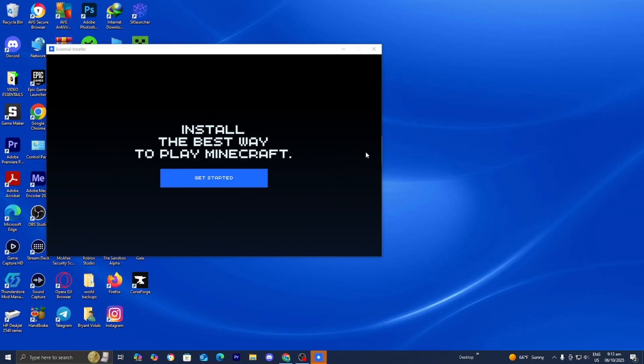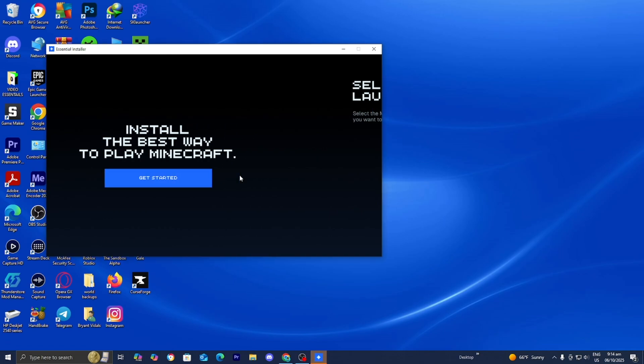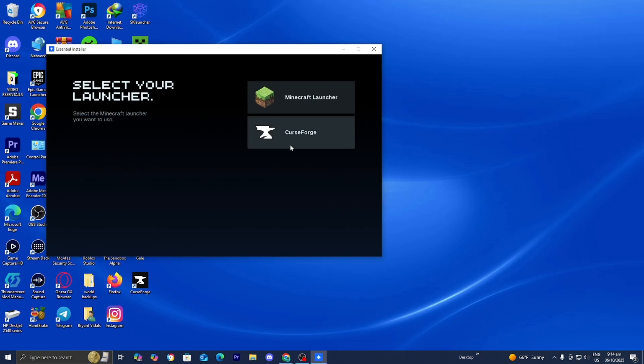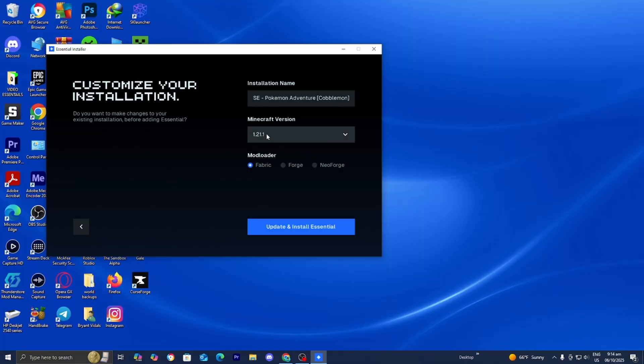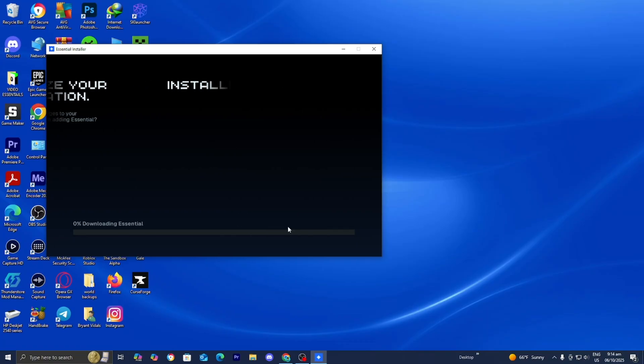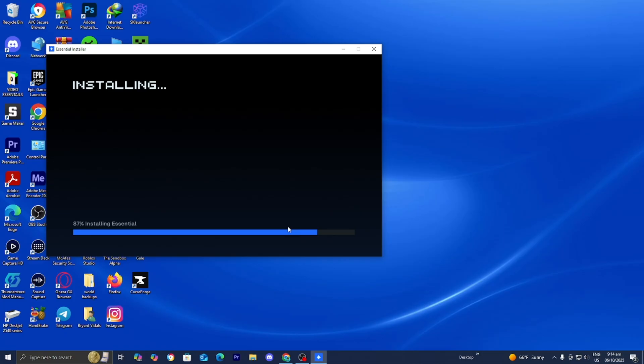Now go ahead and open up the Essential Installer. You'll get a pop-up — press on Get Started. Then where it says 'select your launcher,' choose CurseForge. In the list, you should be able to see Cobbleverse — go ahead and select it. Leave things the way they are: by default it will select Fabric as the mod loader and version 1.21.1. Then press on Update and Install Essential, and it will add the Essential mod to the Cobbleverse mod.